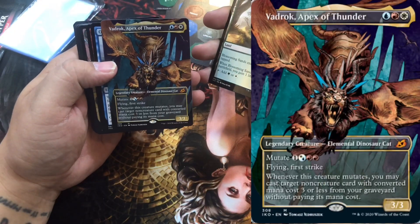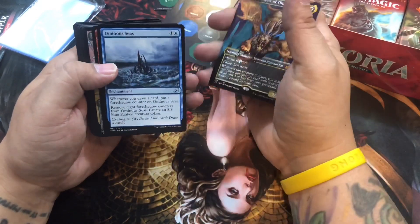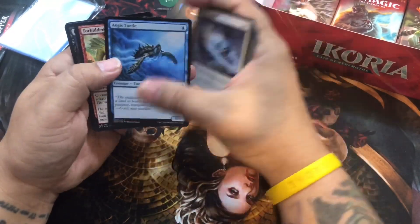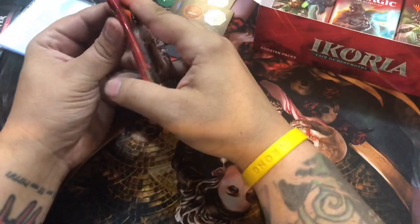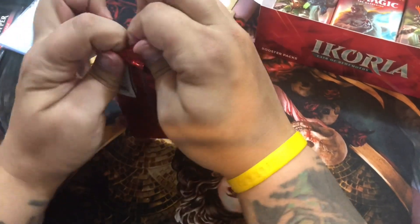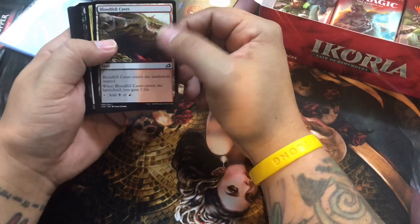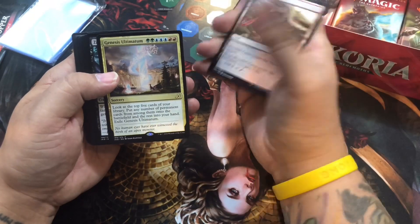Look at that - rocks, Badlands, Apex of Power, Elemental Dinosaur Cat, legendary creature. And another one, Parcel Beast. What do you guys collect in Magic? Is there anything specifically, a certain creature type? I also collect Planeswalkers - I have every Planeswalker printed in the game. I'm currently also working on every Legendary Creature - not every printing of every Legendary Creature, but at least one of each. Genesis Ultimatum - that's nice.